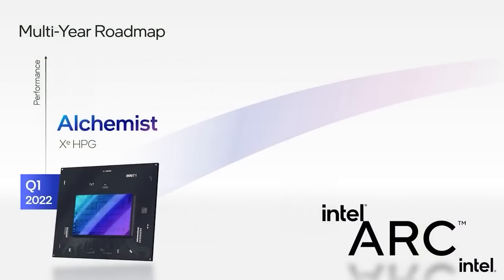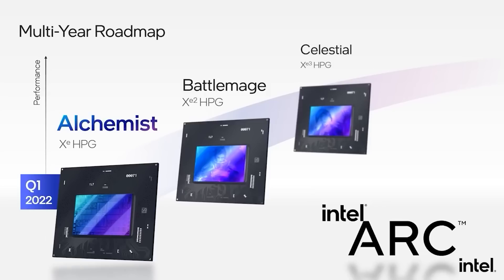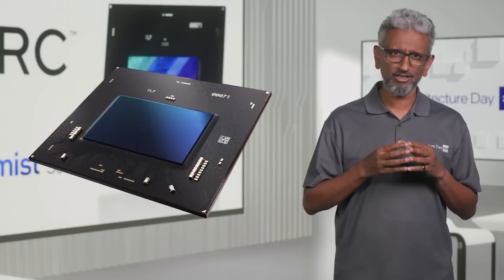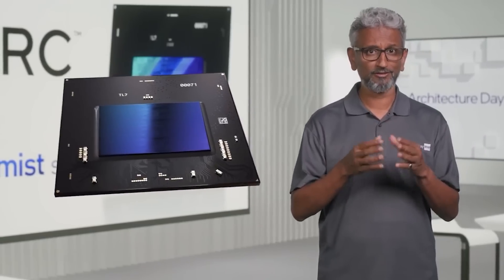Let's get the really obvious stuff out of the way first. Intel's Battlemage will be the successor to its current Alchemist series of graphics cards and shall be a pretty big departure in terms of architecture and performance. From my current understanding, Battlemage will sport a number of architectural improvements such as more Xe cores, but also additional features for ray tracing, and will generally allow the GPU to be much more competitive with Nvidia and AMD.